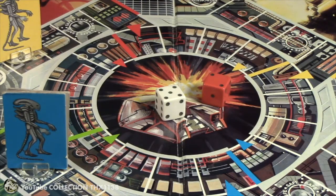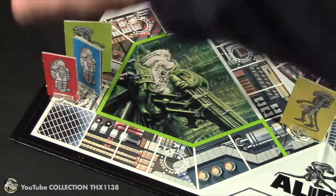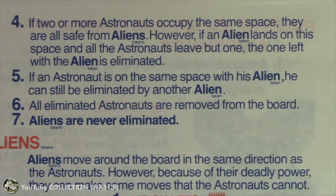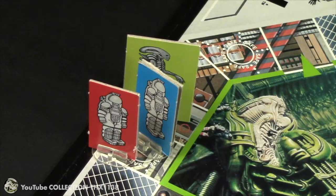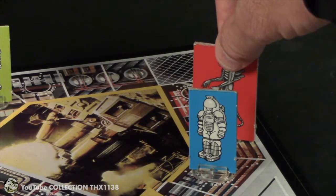Red got a five and a two — moves five spaces, also landing on the safe space. Here's the printed rule on how an astronaut could still be eliminated on a safe space. Rule number four: if two or more astronauts occupy the same space, they are all safe from aliens. However, if an alien lands on this space and all the astronauts leave but one, the one left with the alien is eliminated. The green alien is going to have to leave before the red astronaut, so no one gets eliminated from that space. He moves two spaces and is one behind blue on the safe space.